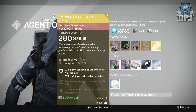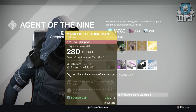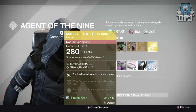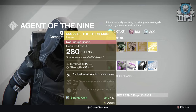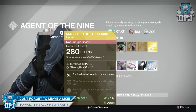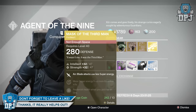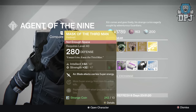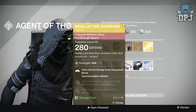For the Hunter we have the Mask of the Third Man helmet, also 280 defense with 47 Intellect and 47 Strength. Mods are: Arc Blade attacks use less Super energy; more Super energy for Hive Guardian kills; and replenish health when you pick up an orb. Also costing 13 Strange Coins.